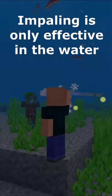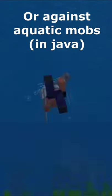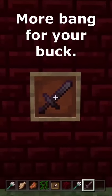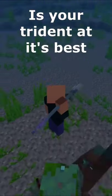Impaling is only effective in the water in Bedrock Edition, or against aquatic mobs in Java. This means that if you're on land, your sword is going to give you more bang for your buck. Only in the water is your trident at its best.